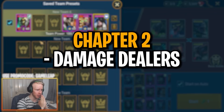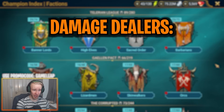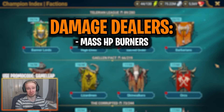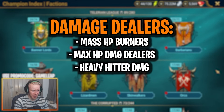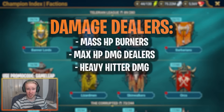For chapter two — damage dealers — it's going to be quite short but important. There are really three types of damage dealers in Hydra. First are your mass HP burners — HP burn is a great consistent way of dealing damage across all of the Hydra Heads. Second are Max HP damage dealers. And third are heavy-hit legendary damage dealers who don't have a particular gimmick but just hit really, really hard, usually with a mix of big single target and AoE skills.